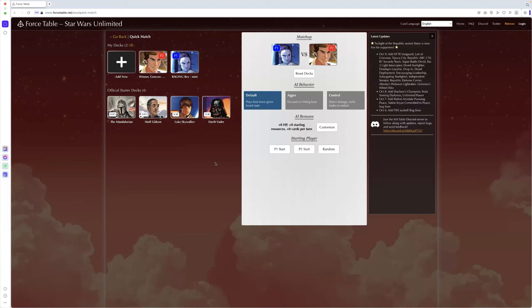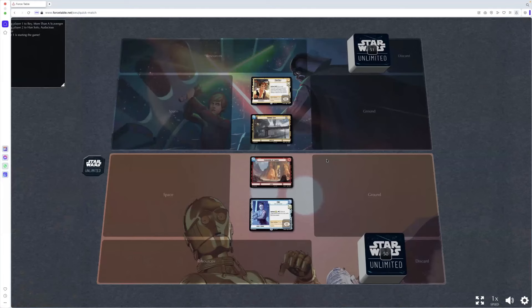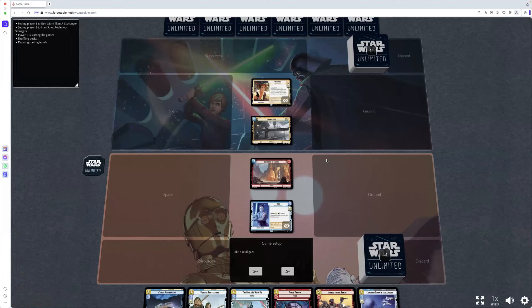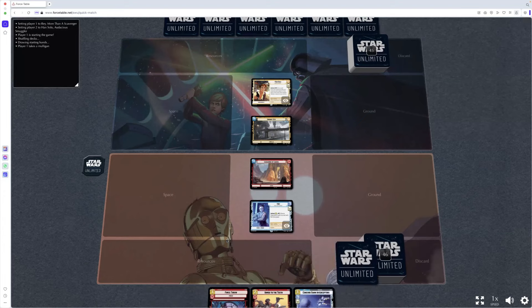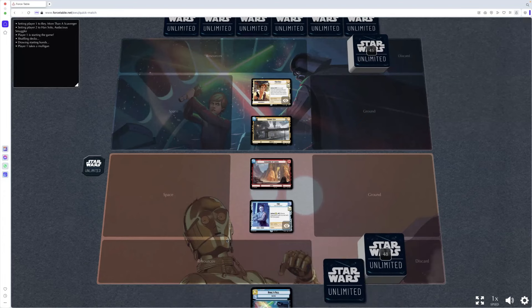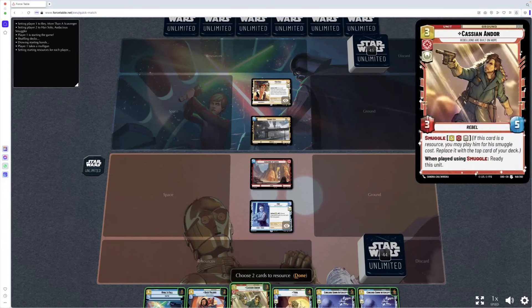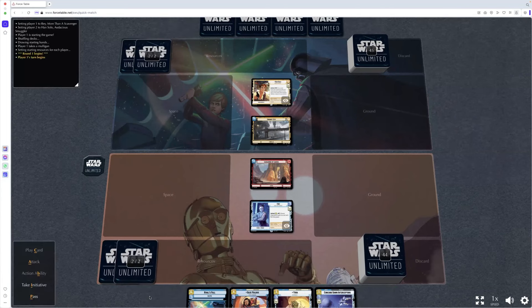We did well against the Sabine Gen Con deck. Here's another Gen Con winner — Mono Han, went seven and oh. Let's see how Ray gets on against that because it's a really good deck to play against. We get a random start — we get the initiative. Have we got a turn one? We don't, barely got a turn two. I'm going to mulligan.